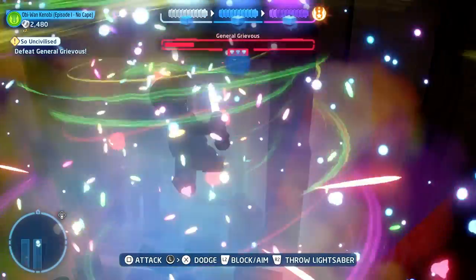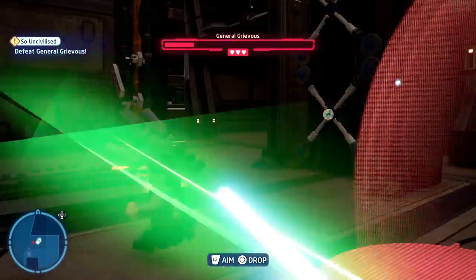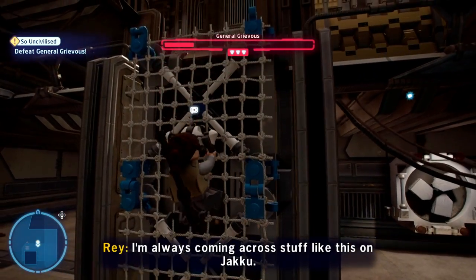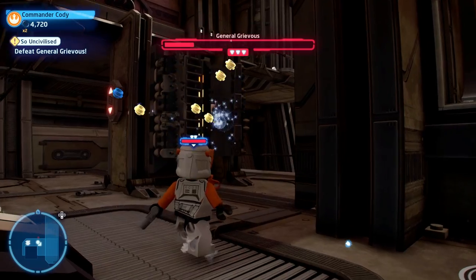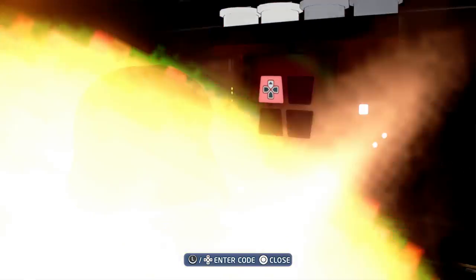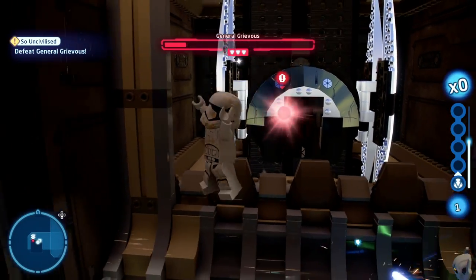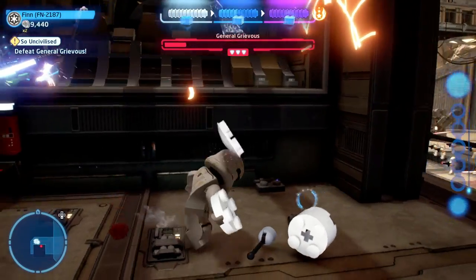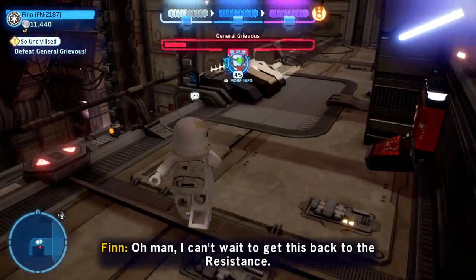The last one comes if you use a scavenger type to climb up here. If you haven't got a scavenger type, you can get Rey from Episode Seven — check out my guide to that with the link above. Once you've climbed up, you need to use a villain type to open up the console panel and then use the villain again to throw a grenade to blow this up, which gives you a build down here to put together the last of the minikits.